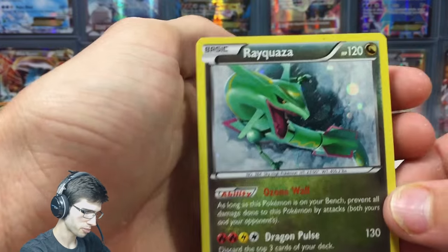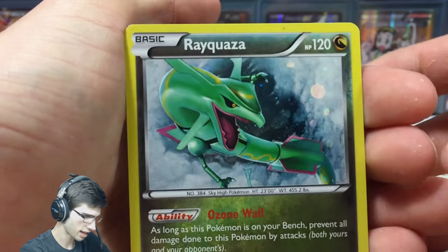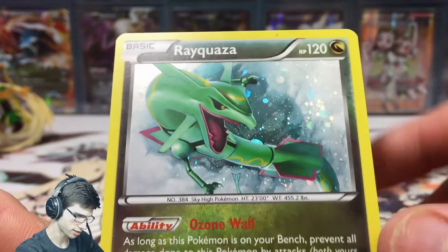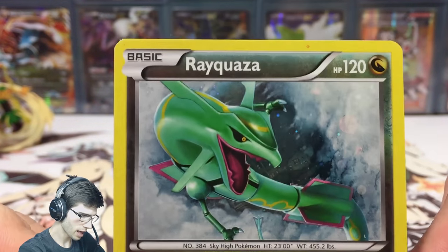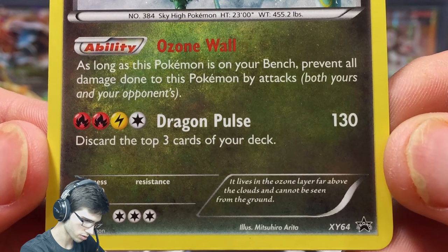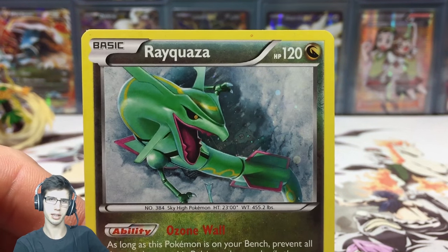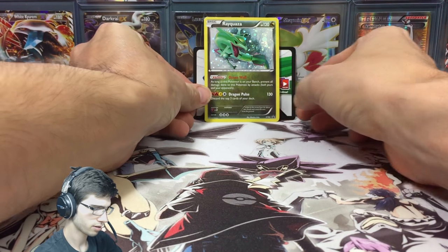We also have the featured promo card mentioned in the description on the back of the box. The card art is very different — it has a nice galactic holo pattern with little dots all over it. It's got 120 HP, the ability Ozone Wall, and the attack Dragon Pulse. It is promo number XY64, which is a nice looking card. Let me know in the comments what you think of the art!